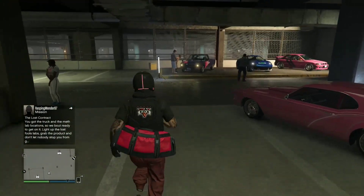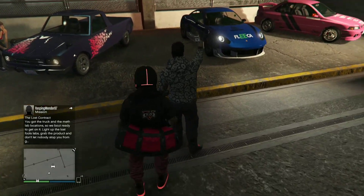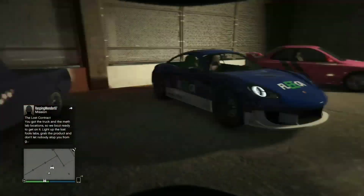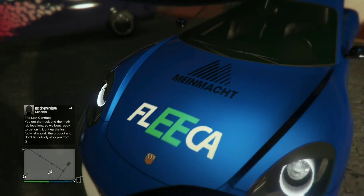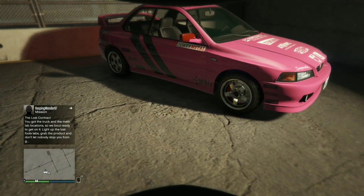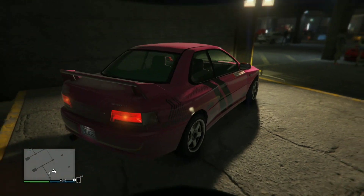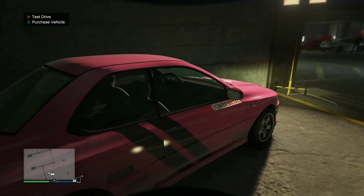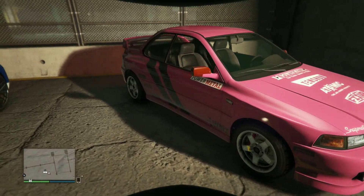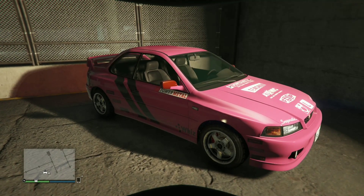Also this week, we have 3 new Test Track vehicles. We've got the Warandar, which is already in the game, and the Pafistar, which was added today. And this is the new Classic Sultan, which will be available next week to purchase. Pretty nice car — I'm definitely looking forward to having that, but you can test it on the track from today.